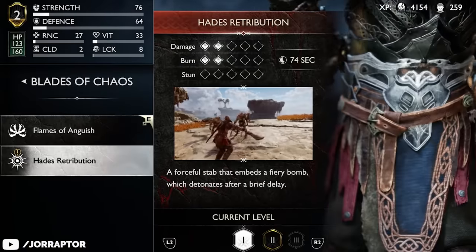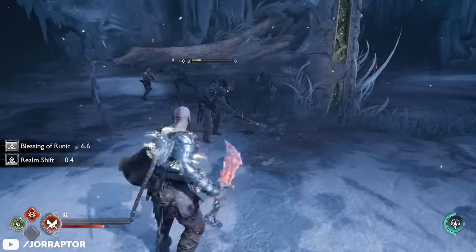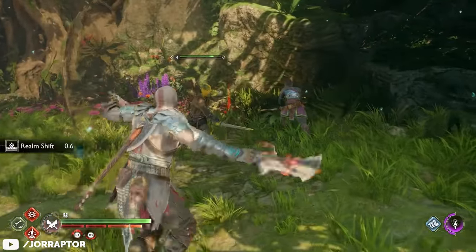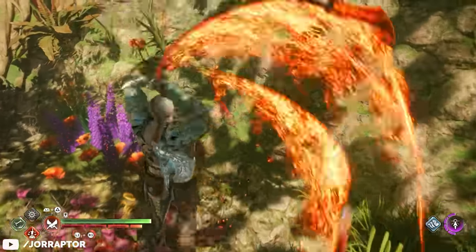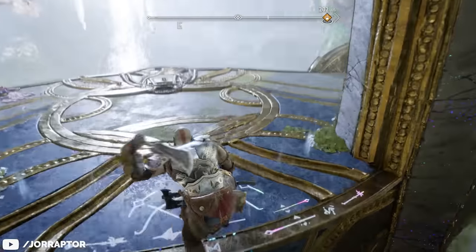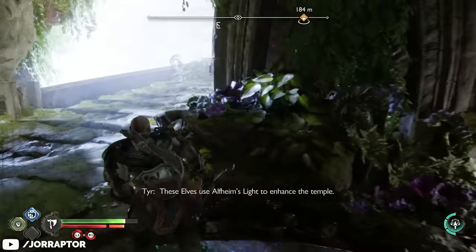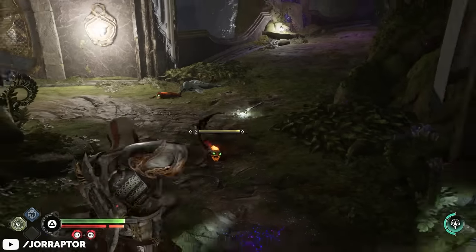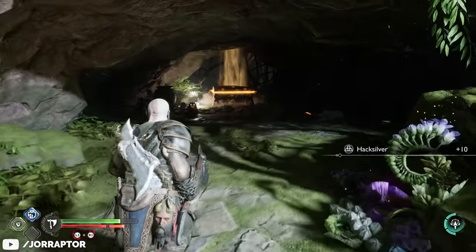One early-game runic attack I really liked and used throughout most of the game is Hades Retribution. It lets you put a bomb on an enemy that detonates after some time, hitting multiple nearby targets. In Ragnarok you can upgrade it to add even more bombs which then detonate after some time. You can miss this runic attack during the Alfheim main quest — early on during this quest you jump on objects to reach the next area, then head to the right side to see the chest in the distance. Head upstairs, drop down on your left, clear the enemies, and the chest is right there.